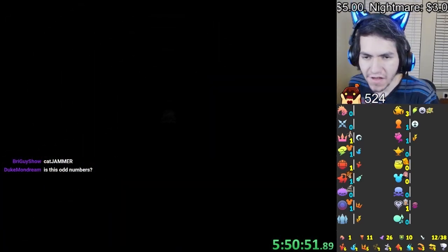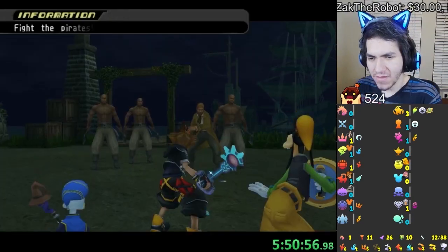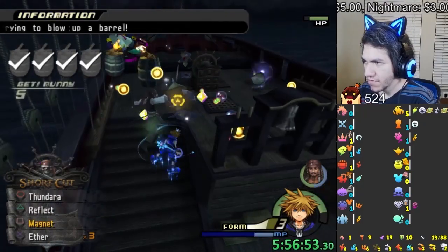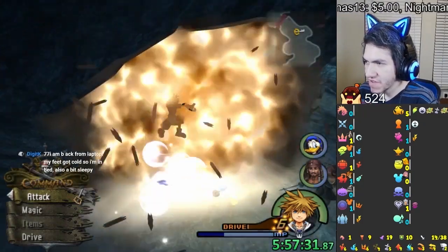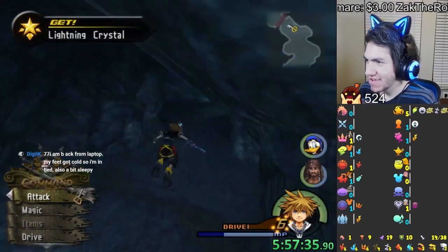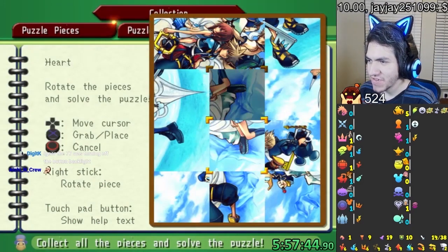We're gonna go to Port Royal Town and get the puzzle pieces in Port Royal now because we can. And then maybe we'll be able to complete a puzzle afterwards. Another page on Wisdom — nice. We have two pages. I got a heart puzzle piece, which means I think I can actually do the puzzle. Hang on — yeah, we can do the puzzle now. Second puzzle, six hours in.